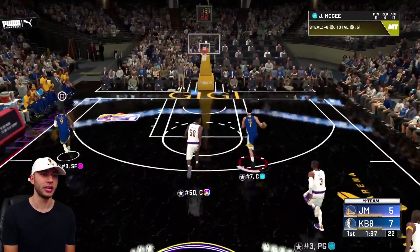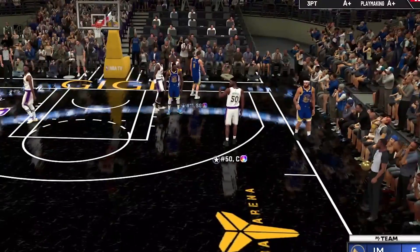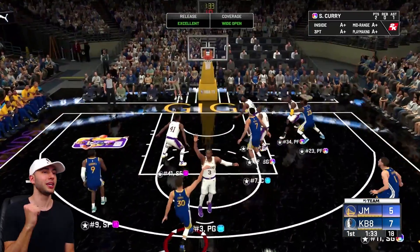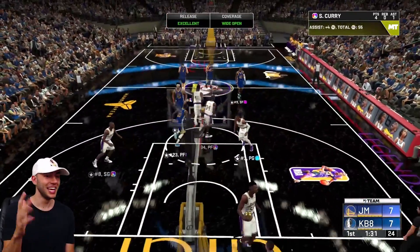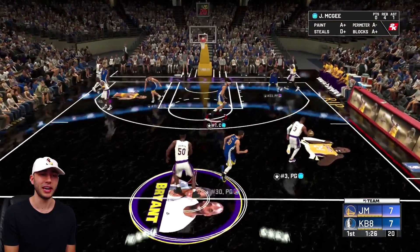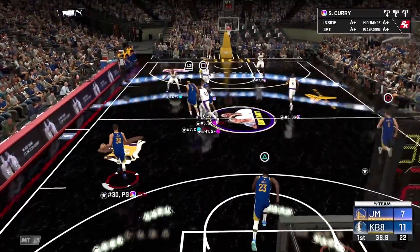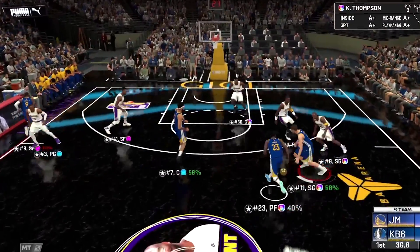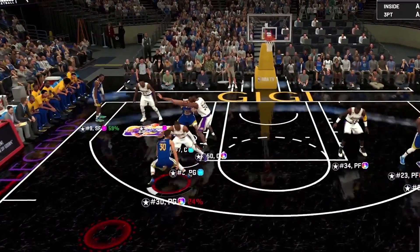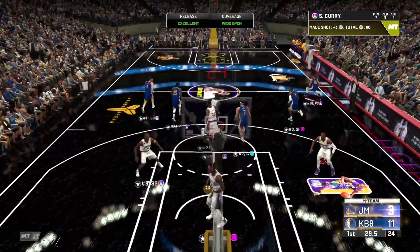McGee getting his steal right there — look at that wingspan. Steph Curry wide open, catch and shoot — you cannot leave this man. That's going to be a couple deep mid-ranges right there from Steph. Whether it's mid-range or three-point, that dude's got some space, he's going to knock it down. Now we're going to have to find this rhythm when we don't have much energy — that's going to be part of the challenge. Steph Curry, another step-back green light. That dude's got his green machine going.